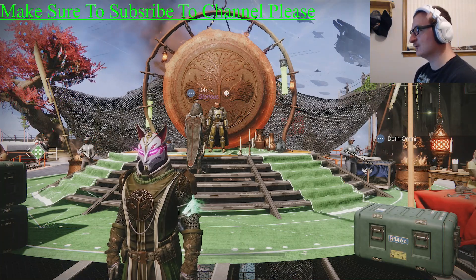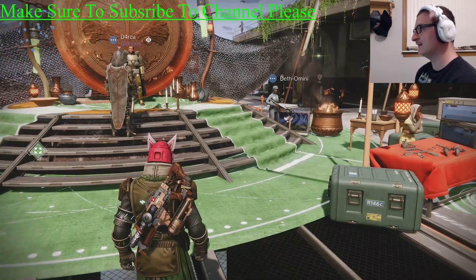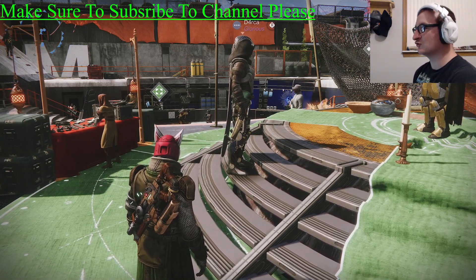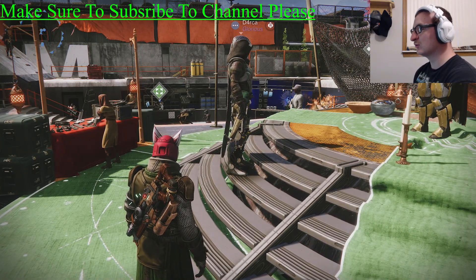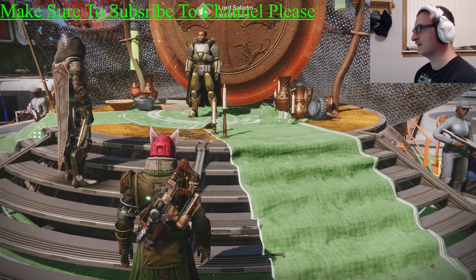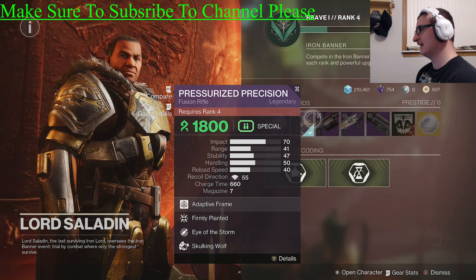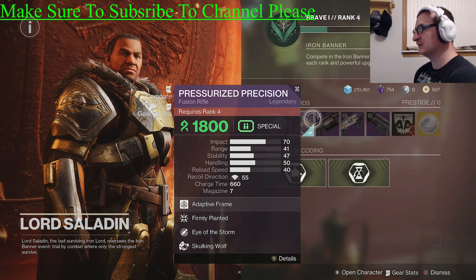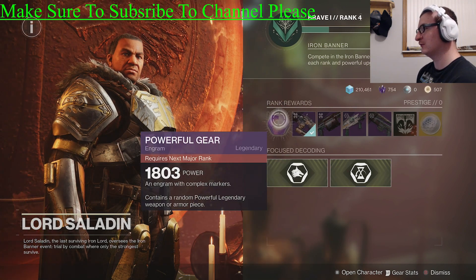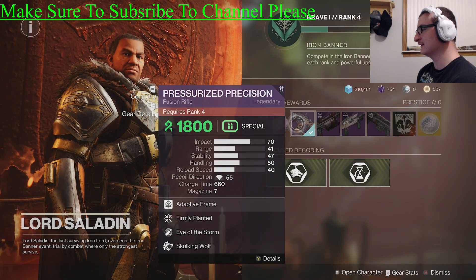Unfortunately, the only way to get this weapon is to play Iron Banner. It hasn't dropped for me from random Iron Banner engrams, from Windfall loot, from Crucible, Strikes, or Gambit. The only way to obtain it is through Iron Banner by ranking up Lord Saladin past rank four. Once you pass rank four, you'll get a powerful engram and then access to the fusion rifle itself.